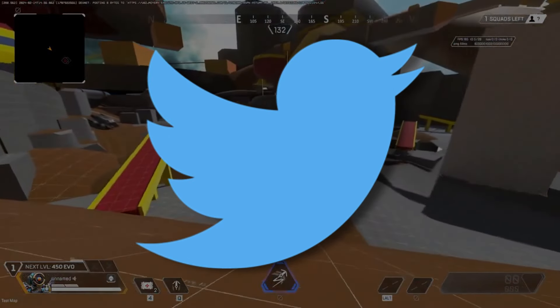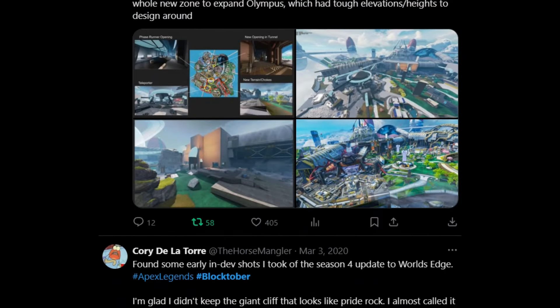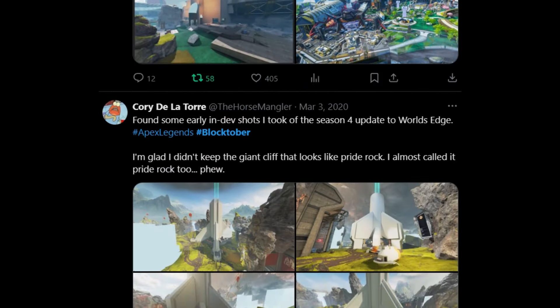Blocktober is something that happens on Twitter every October, where level designers share in-development screenshots of levels they've worked on during their game development career. This Blocktober, we got looks at many Apex locations that were scrapped, and one of these areas may have involved mechs or titans.